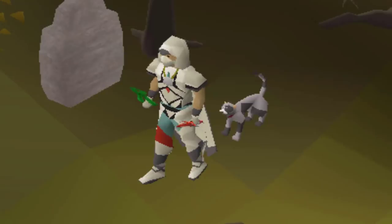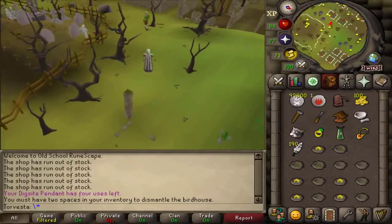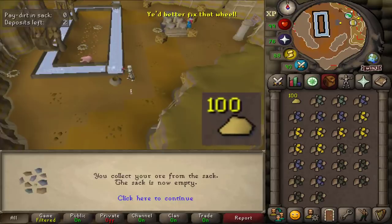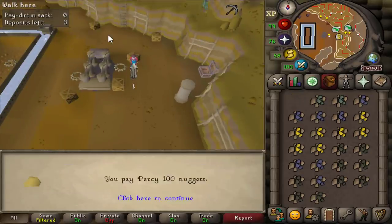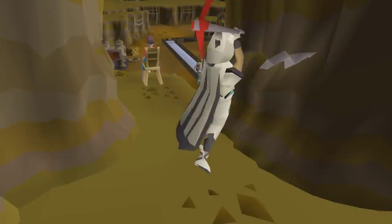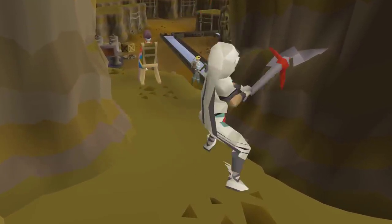I am still raising cats at 117 combat but who's the one laughing? 100,000 deathrunes — 75 mining. This is a very exciting moment — 100 nuggets. Do you know what this means? I can go upstairs in the motherlode mine! I'm going to be getting a lot more XP up here — it's closer to the bank and you can AFK for longer, which means less downtime. The lower tier was just really inefficient.